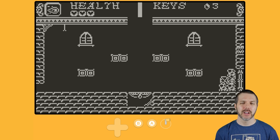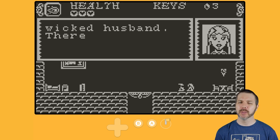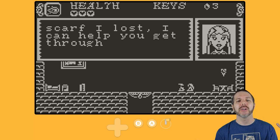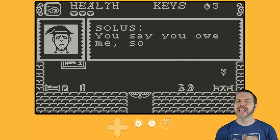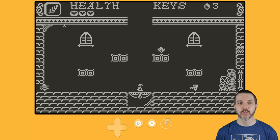We have an NPC — Queen Renosurp. She says: 'So you are the one who buried this castle of my wicked husband. There was no love in that creature's heart. I owe you a debt of gratitude. If you can bring me the scarf I lost, I can help you get through the doorway to the west into the central part of the castle.' I tried to skip the scarf part — she smirks but says nothing. So I need that scarf. She will open up that part of the map to the west, and the enemies do respawn, so getting through that is going to be challenging.